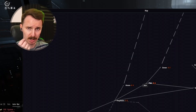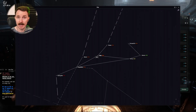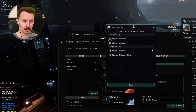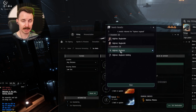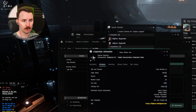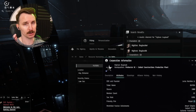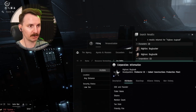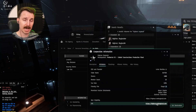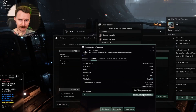You definitely do not want to haul raw ice yourself — compress it first, then haul it. We have an entire video on that. Alternatively, you can sell your ice to High Sec Buyback, a player-owned corporation you can find by typing 'High Sec Buyback' into the search bar. Right-click them, show info, and follow their guide. They buy your goods for 90% of Jita price from any high-sec station — they do the hauling, you get the convenience of dumping your stuff and continuing to play.